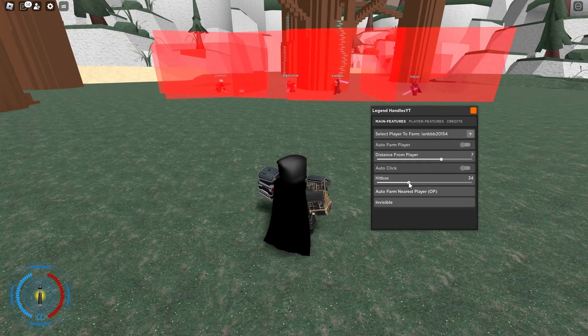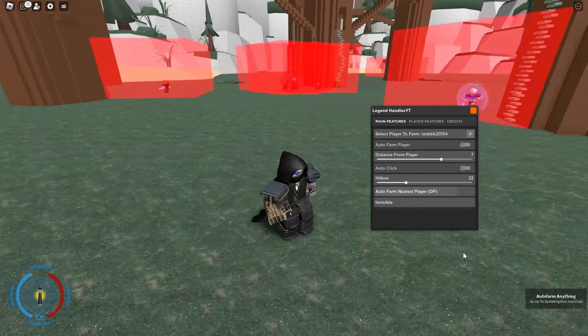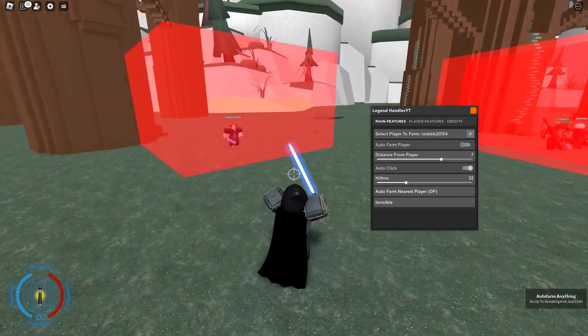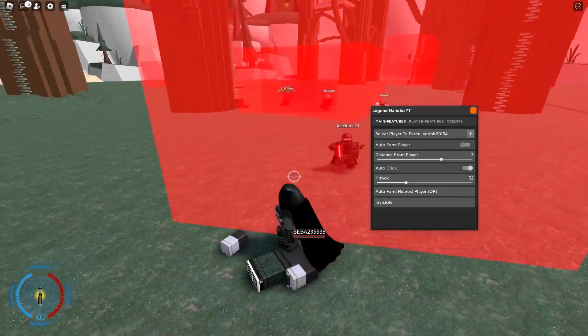The hitbox feature raises your hitbox. The auto click combined with the auto farm nearest player is really OP — it just auto clicks for them automatically.